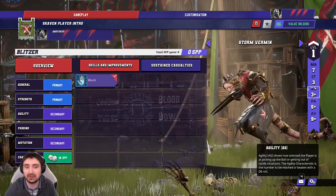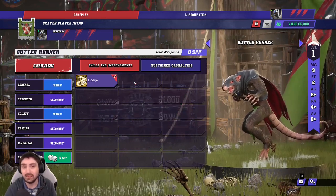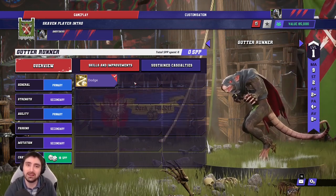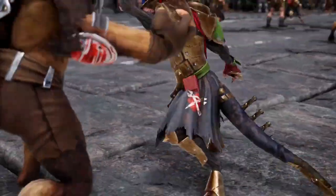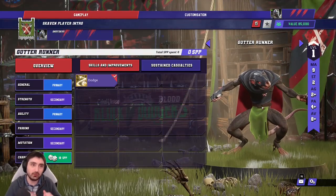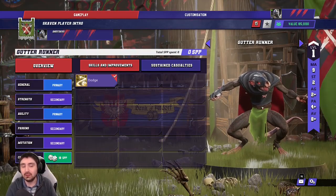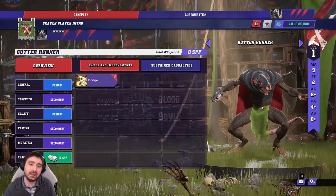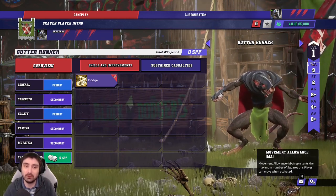Now let's talk about the actual reason to play Skaven — Gutter Runners. You're allowed four and in almost all builds I'll put all four in from the start. They're probably one of the three to five best players in the whole game. Gutter Runners can be built in a variety of ways — I think there are mainly three career paths to consider.